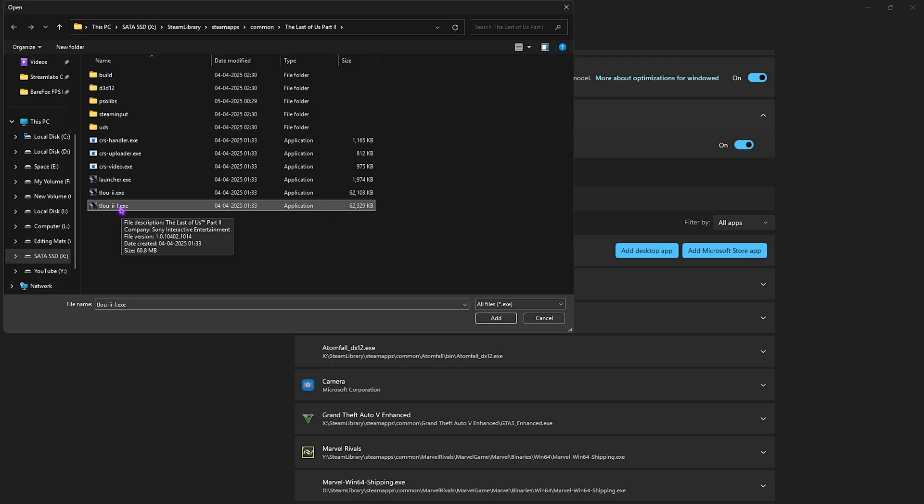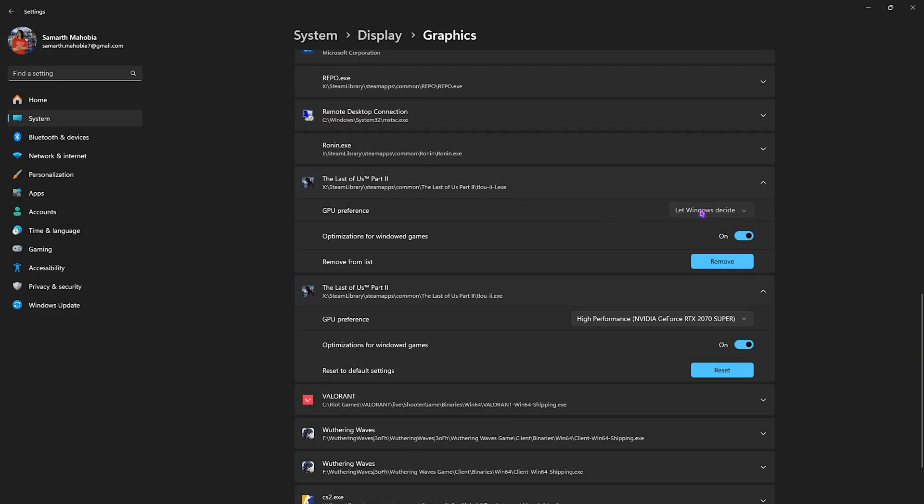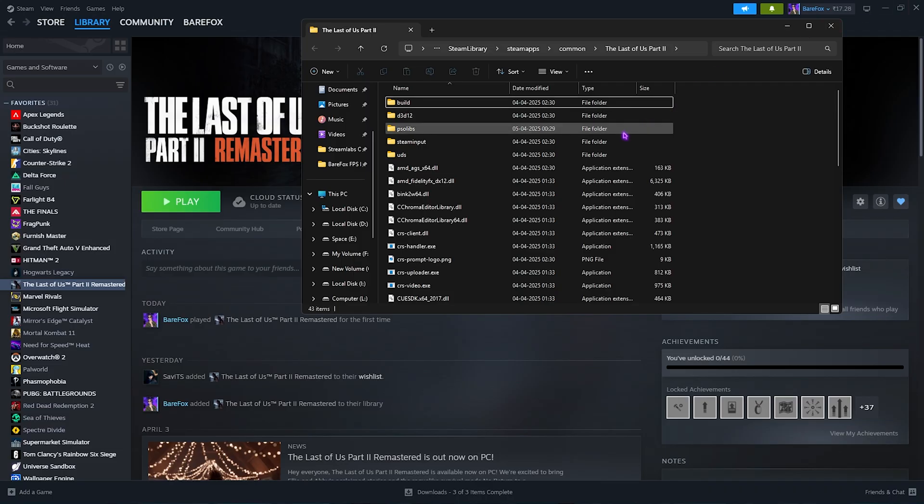You're also going to add the tlou-ii with another executable. Click on the Add button, scroll down, select it, and set it to High Performance once again. Once that is done, you can close your Settings.